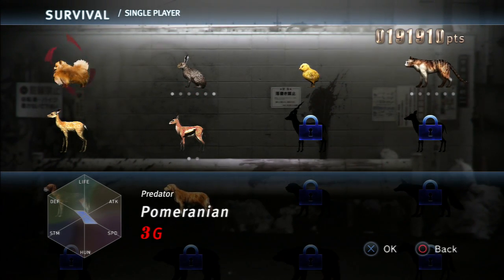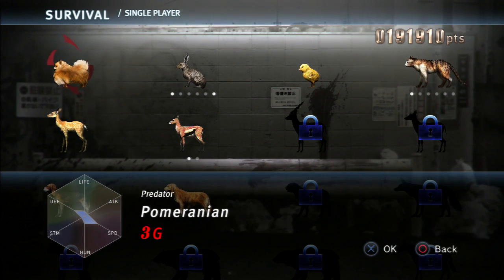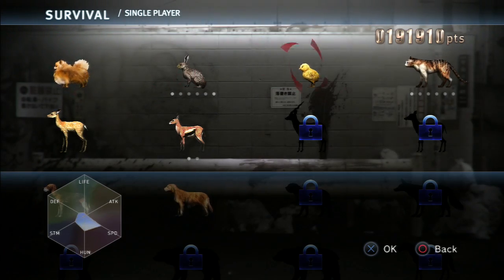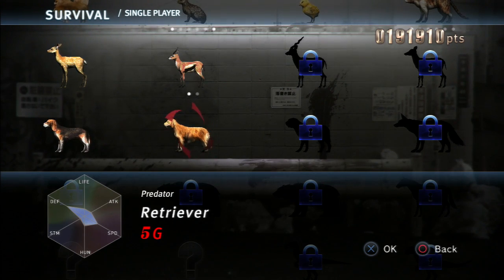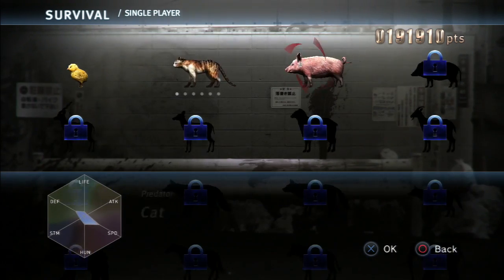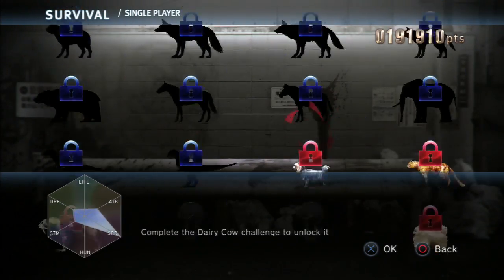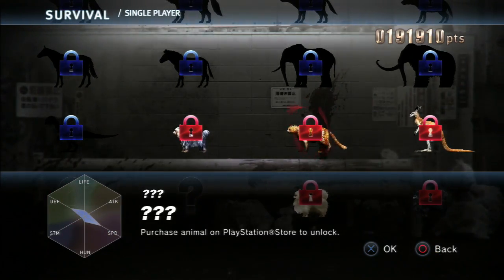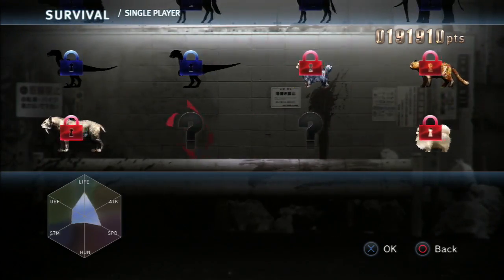You start off with only two things — you can play as a grazer or a predator, and you only have the Pomeranian and the deer. So you play as the Pomeranian, then unlock the cat, then the beagle, the retriever, and if you play as the deer you unlock the gazelle, rabbit, chick, pig, and so on. There's a lot to unlock. You can buy some on the PlayStation Network to get them right away, but I don't want to spend money.